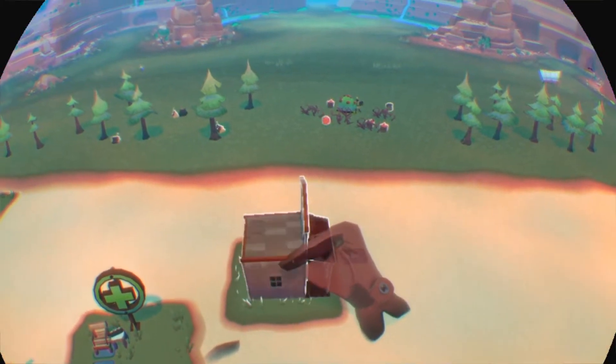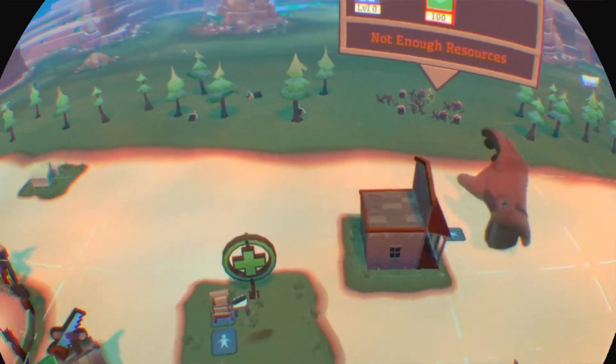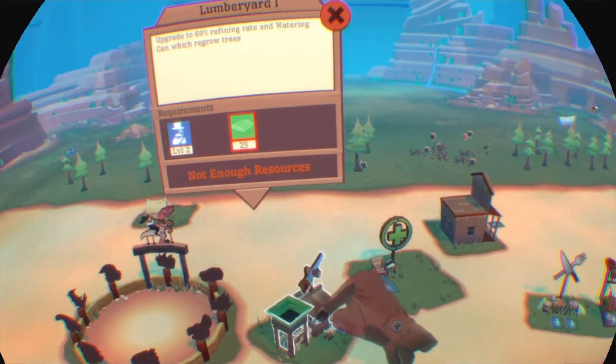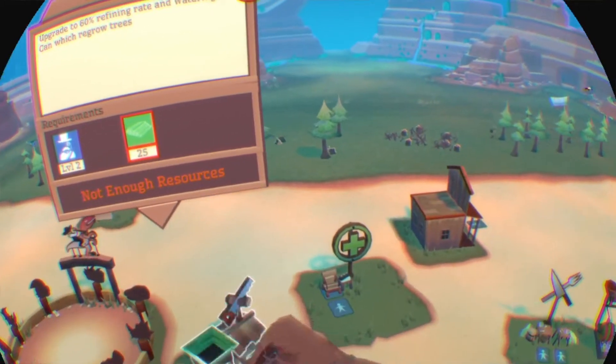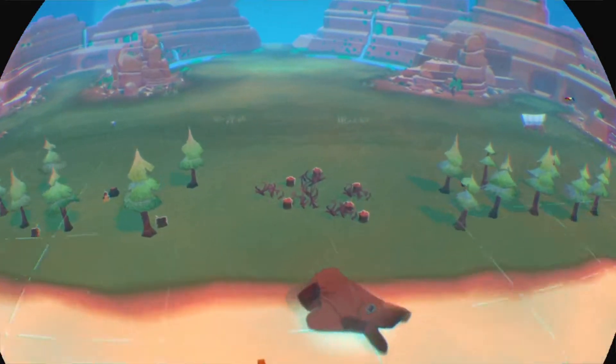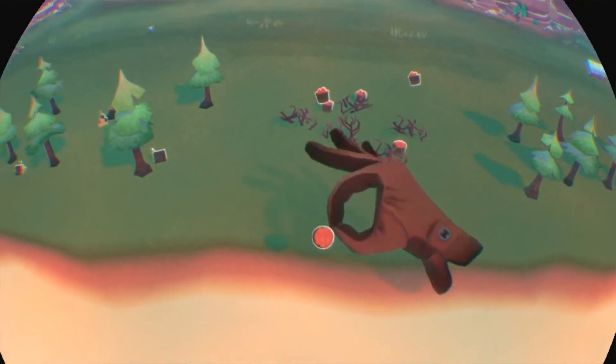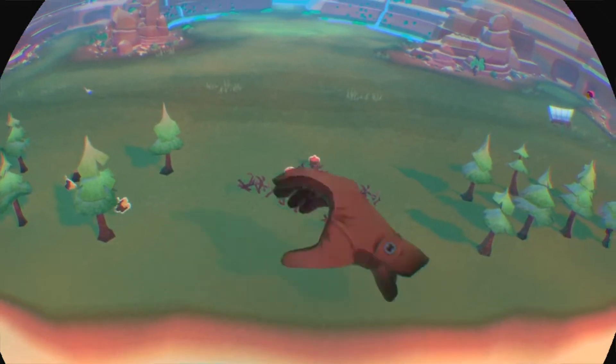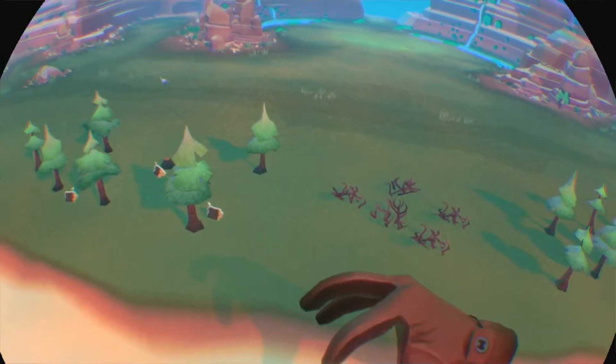When you have the resource, upgrade your lumberyard. A settler needs your help, Mayor.